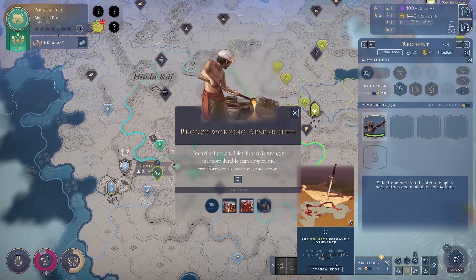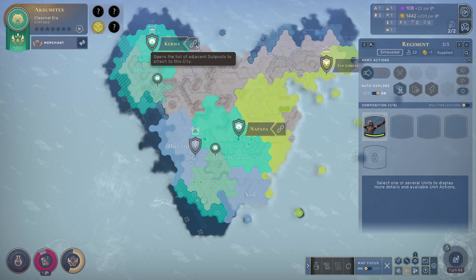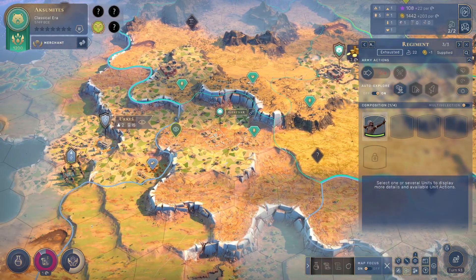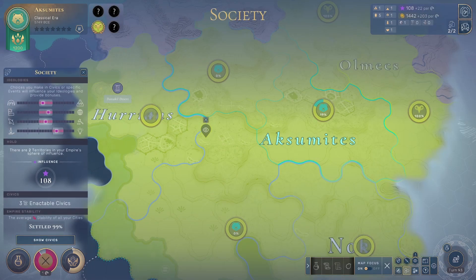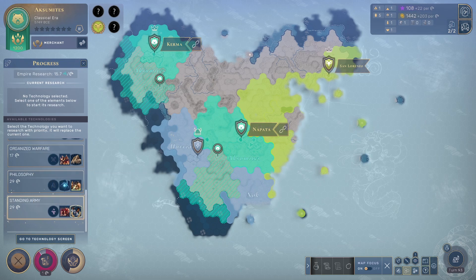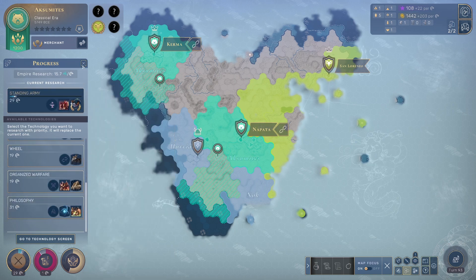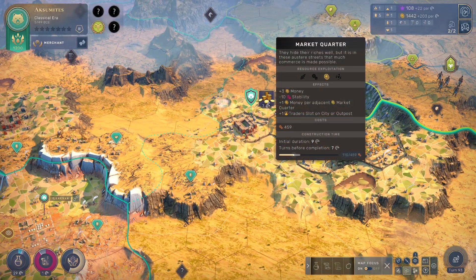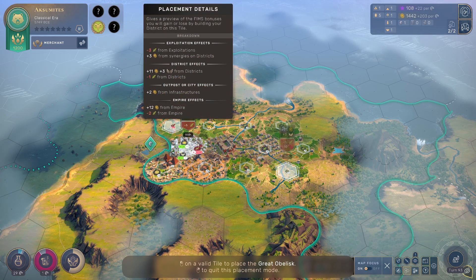A grievance has been forgiven — oppressing my people? We have an instant boost — science osmosis. I'm not oppressing my people! We need to start dealing with civics. I can research Standing Army — it gives us iron, city watch, and Shato Lai. That's huge! Let's get that for sure. We'll be able to defend our city a lot easier.